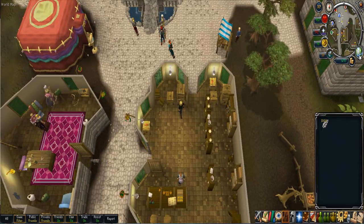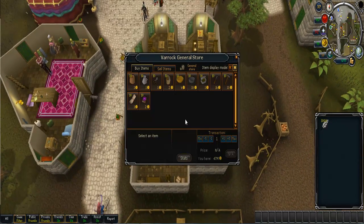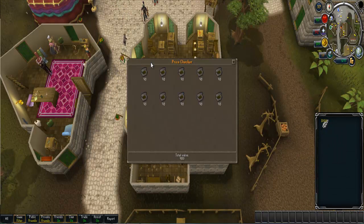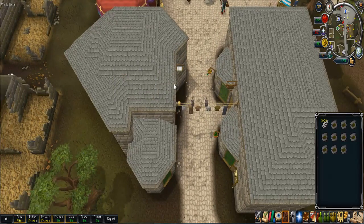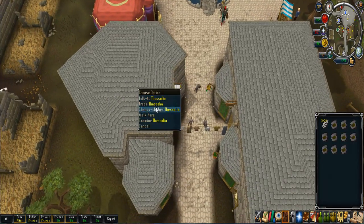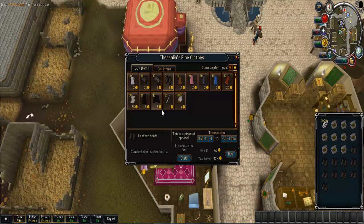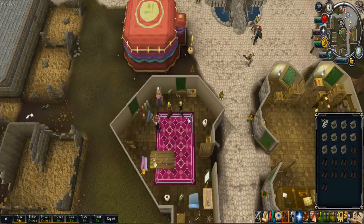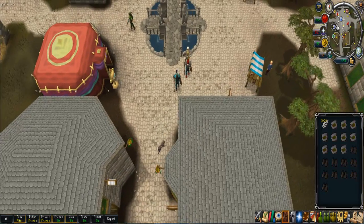Here we are in Varrock for our third method. What you'll want to do is trade the shopkeeper. He doesn't have too much that's worth anything, but the tinderboxes are great — they're only 1gp each and they're worth 98gp, so you just made about 1K from that. And if you trade Thessalia and buy leather boots and leather gloves, each leather boot is worth 203gp each, so you just made an awesome profit.